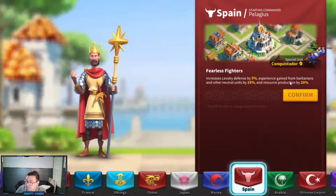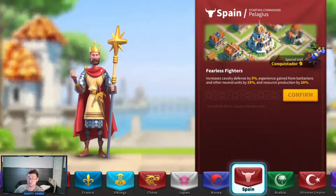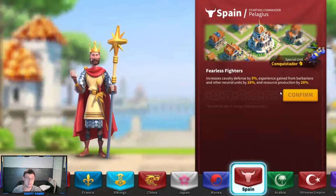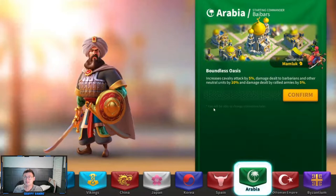The next civilization is Spain, which is probably not the one you want to pick. If we're talking tiers, Spain and Japan would be close to the bottom. You do get Pelagius, who is a fairly strong cavalry commander, and you get cavalry defense buff of 5%. Unfortunately, you also get experience gain from barbarians of 10%, which is not terribly useful, and resource production of 20%, which is probably the worst buff in the game. I'd probably skip Spain.